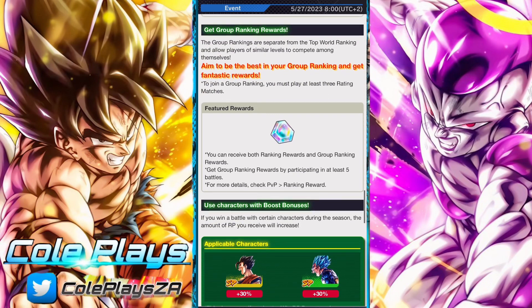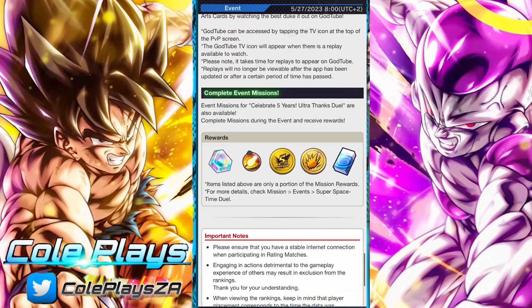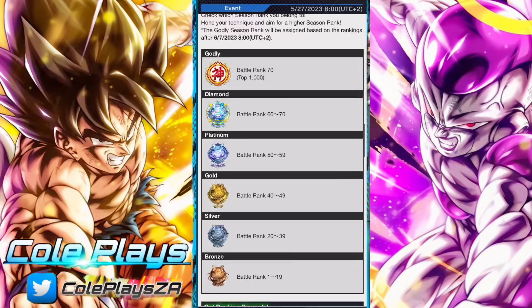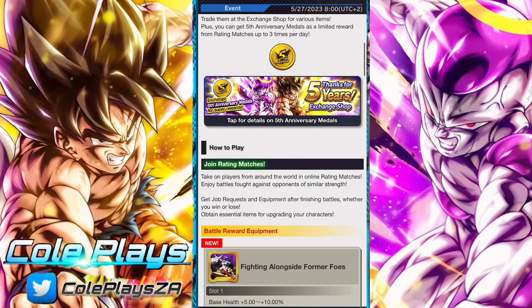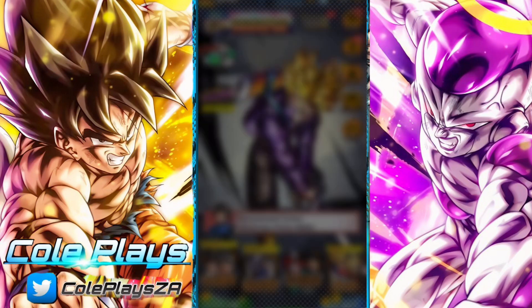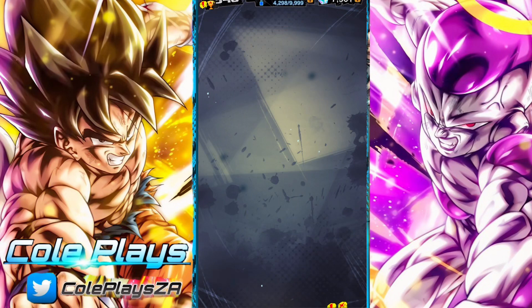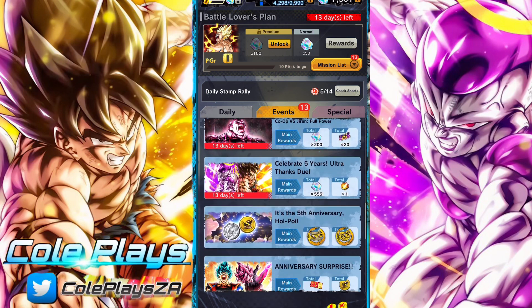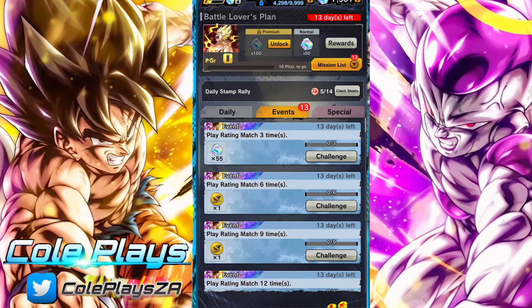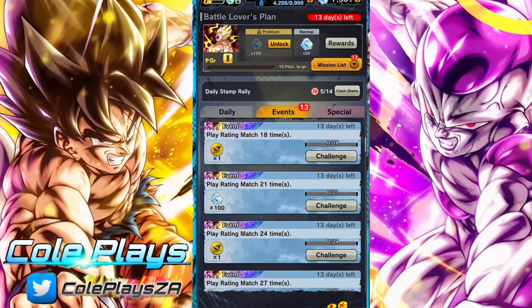300 of the Chrono Crystals are actually locked behind getting to rank 70, so it's quite challenging to get all of them, to be entirely honest. But the 5th anniversary medals and the Legends Limited Z-Power are pretty achievable — very achievable for dedicated players, though for casual players it's probably a bit easier to just go for the Legends Limited Z-Power.